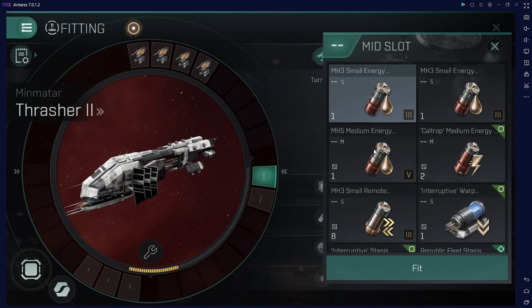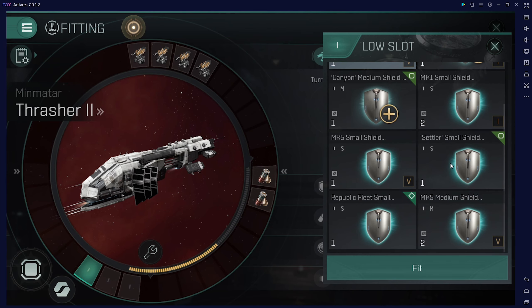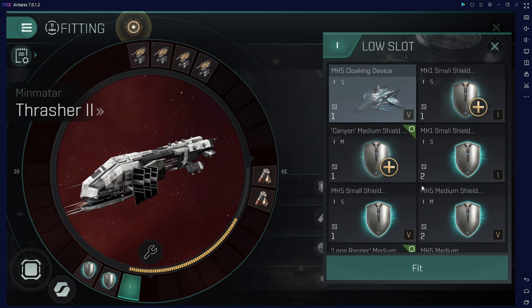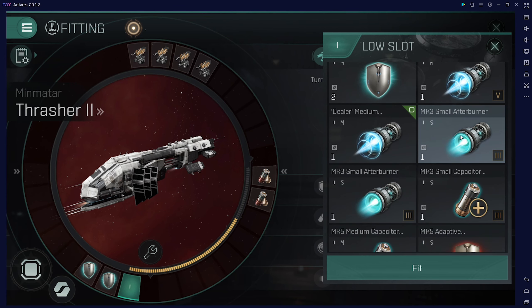I will advise you to use two nodes, not one. In the middle slot we will use a faction shield and a faction afterburner — I don't have one here.